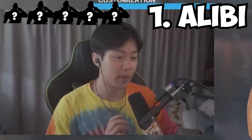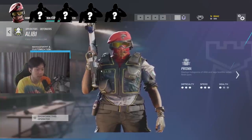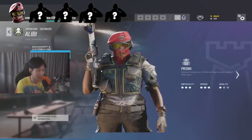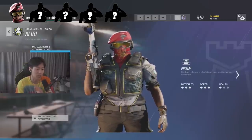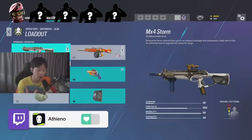First up we have Alibi. It's really the 1.5 scope that makes her gun stand out because she's a three speed and she also has a really high fire rate, so it's really easy to get headshots. You see a lot of top tier pros playing Alibi, so I think she is one of the best on the realm. I recommend you always run the MX.